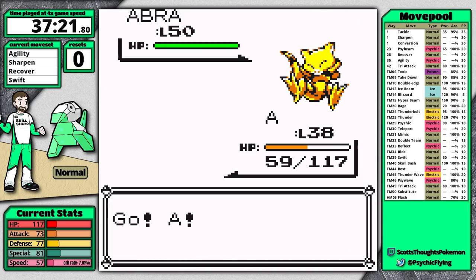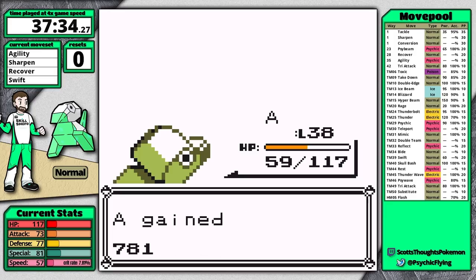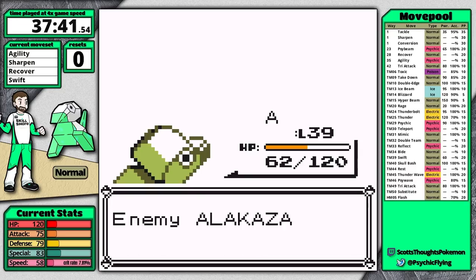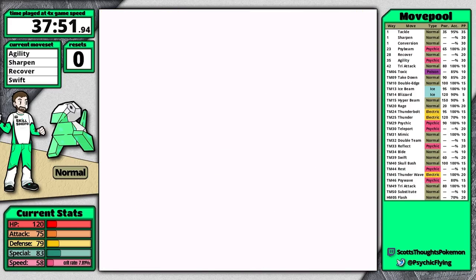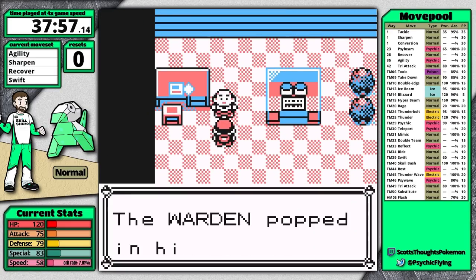I did not save in front of Sabrina or heal — I can just spam Agility. I set up three Agilities and five Sharpens. With that setup this fight is free because I can one-hit all of her Pokémon. I get a crit on the Alakazam and it survives, but it uses Recover and I knock it out anyway. The only way I could lose is if I crit Alakazam or Kadabra and they survive, then hit me with a critical Psychic.